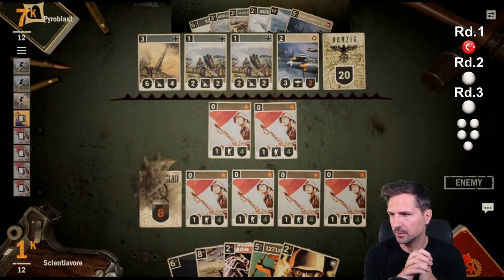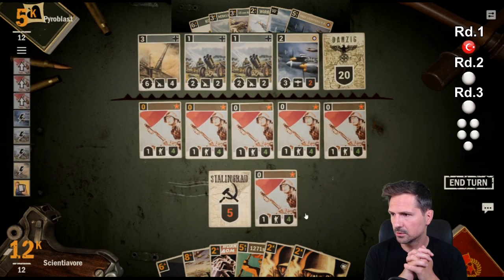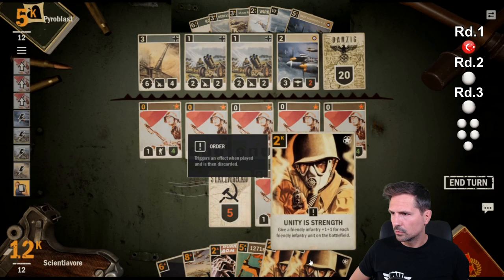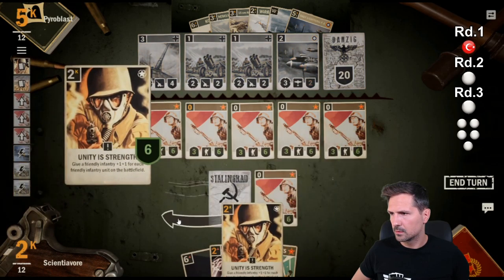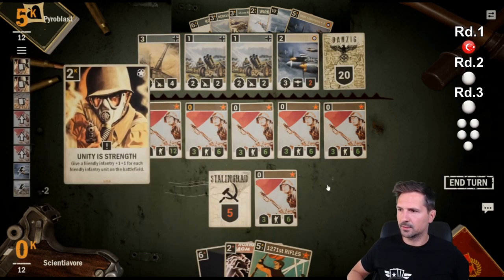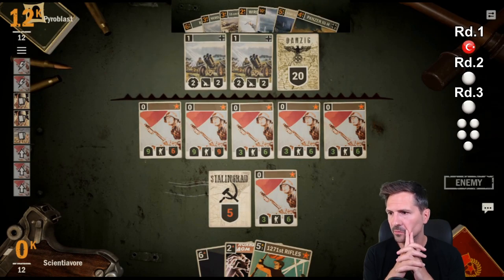So many cards go to the trash. Now he realizes he also has Bismarck. Sientavore can do 4 plus 5 — he has 18 damage with the double Unity Strength on the one force. Close one but not good enough. Pyroblast is having Bismarck in hand. Good game, good game — Turkey wins!